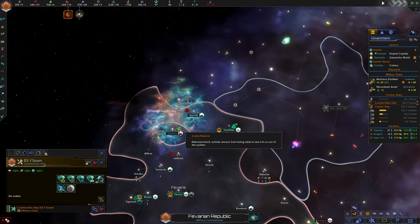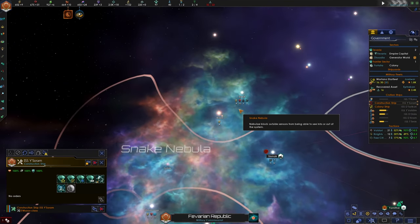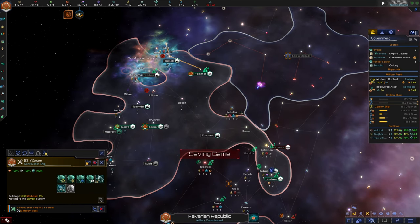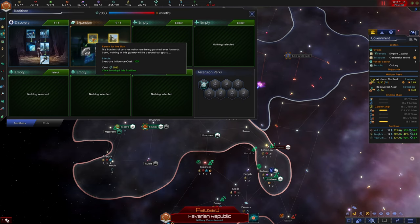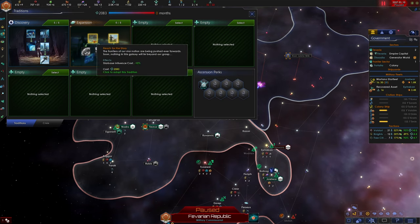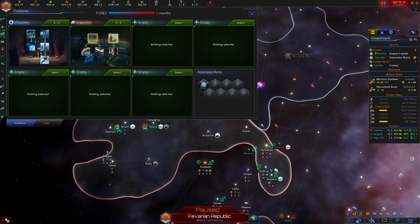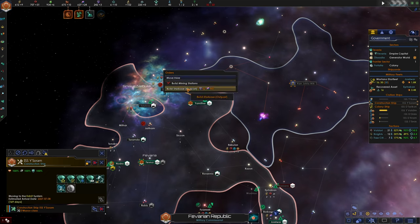We can move our construction ship. I see 13 minerals in this system and some rare resource deposits, so let's queue up a starbase over here. For our ascension perk we have two options: new colonies start with one additional pop, or starbase influence cost minus 10%. Since we're building a lot of new starbases right now, I think we're going to take Reach for the Stars - starbase influence cost minus 10%. So I'm going to cancel the previous order and re-queue it, now costing only 52 influence.